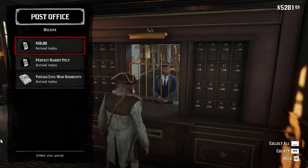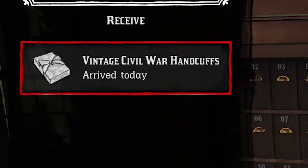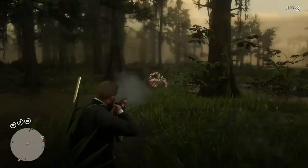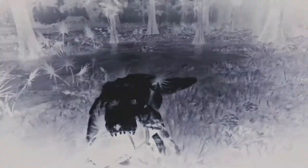For an extra reward for the quest, if this will be the first set you send, you will also receive a pair of vintage Civil War handcuffs. That is one of the three ingredients of the powerful alligator tooth talisman that you can craft by hunting the legendary alligator, about which you can find another video linked in the description.